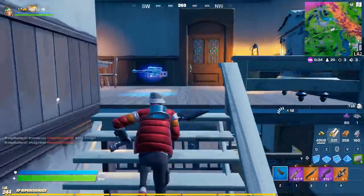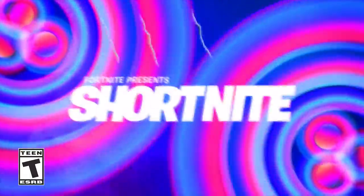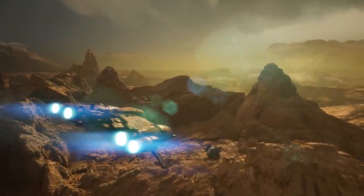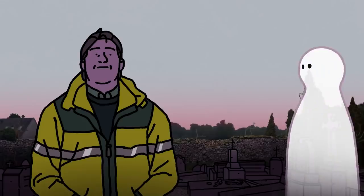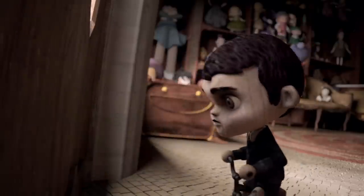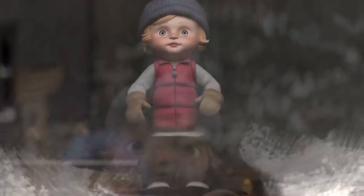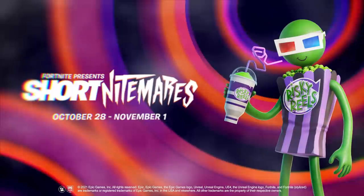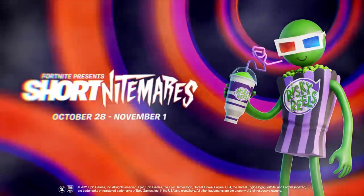Fortnite announced Short Nightmares again for the third time — we're getting another Short Night event. The first two were fantastic and on October 28th at 6 PM Eastern, running until November 1st at 6 PM Eastern, the Short Nightmares will be made up of seven horror-themed animated short films. You can watch them in the Short Nightmares playlist or in the Short Nightmares Theater, created by Quantum Builds. I'm not 100% sure if you can watch it in Party Royale.